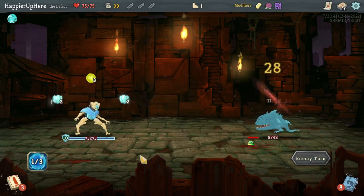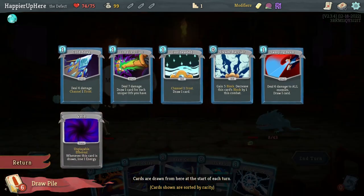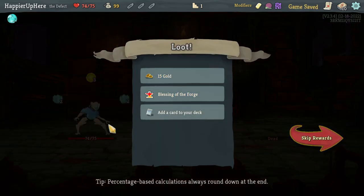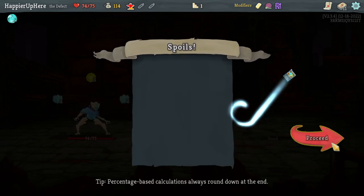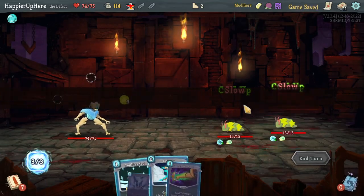Starting with Cool Headed, Ball Lightning, Steam Barrier, and Turbo. I pressed Turbo a bit quickly — with the slow debuff the Compile Driver actually would have killed, but I was one short anyway. Not a bad start. Got a Blessing of the Forge, Leap, Stack, and Capacitor as card reward. Capacitor isn't bad since I do have some orb-generating cards, but Leap or Stack might be better. I'll take the Stack, hoping my deck will grow larger and the Stack will be more useful.